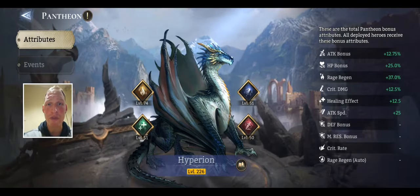Very quickly, let's go to the Pantheon and discuss why it's important. When you beat Faction Trials every day, you get insignias. Those insignias boost your Pantheon levels. These Pantheon levels give you stat bonuses, as you can see on the right, that are given to every single hero in your roster in all content of the game. It is a massive boost for your account. So do your Faction Trials. Do them every day. Progress in them as fast as possible.